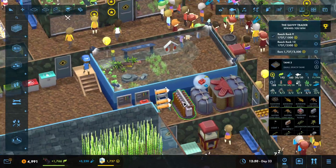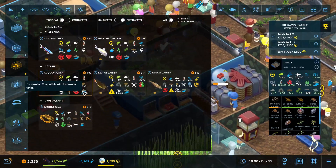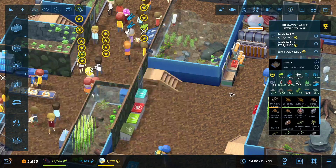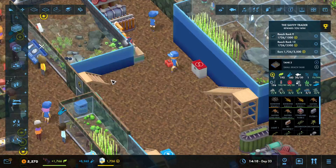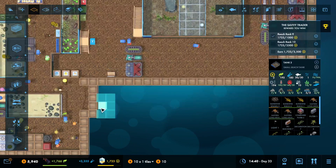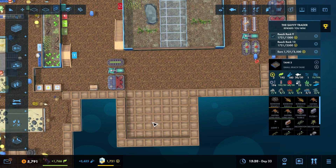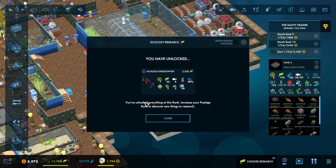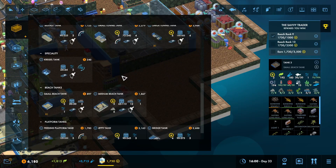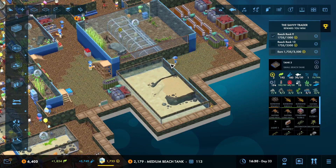We do have some spawn — I think we'll probably let it go. Now this one I've been trying to get in for a bit. I honestly think he might go well in this tank, but this tank is a little small. So I'm going to build out some space about right here. I want to see — I have a medium beach tank that I can get, and that could work.